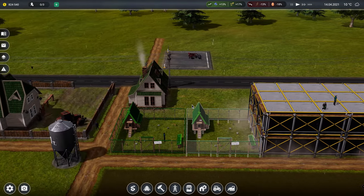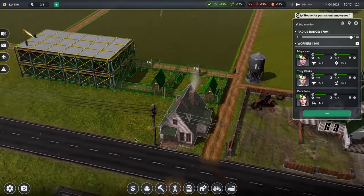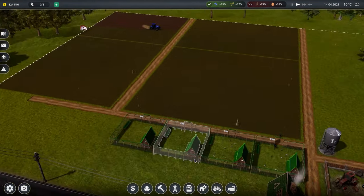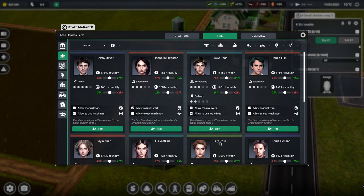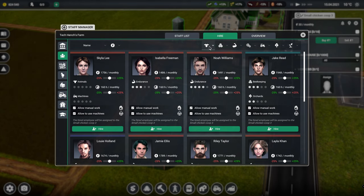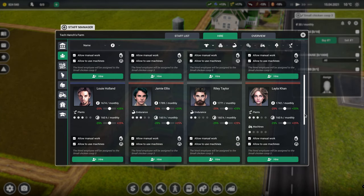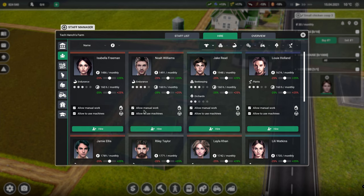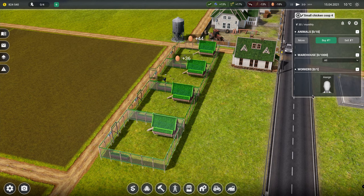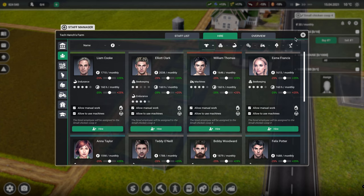So we'll let them build the chicken coops. We're going to need a couple more members of staff to look after them. It's done already. So let's assign a new person - we'll hire a new person, needs to be good with animals. We've got no people good with animals. She hasn't got any animal skills, but we're going to hire her anyway.